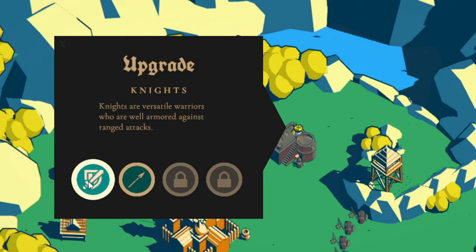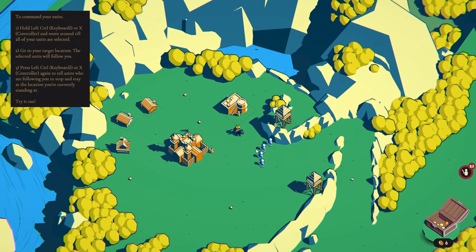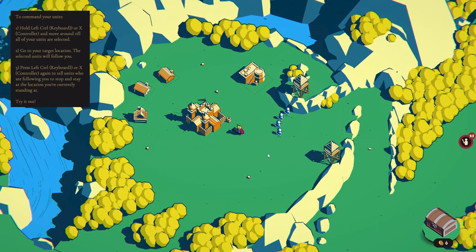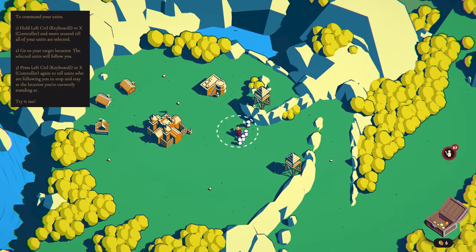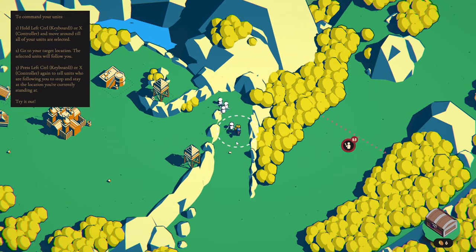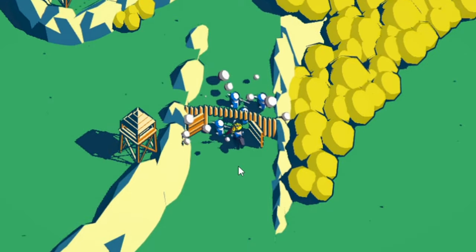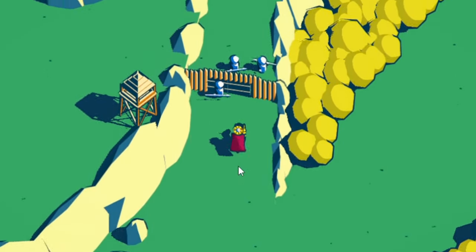Versatile knights — knights are versatile warriors who are well-armed against ranged attacks or spearmen. Fast and strong units do extra damage against fast enemies and slow them down. Not great against ranged units. I'll try that. Hold left control, move around until all of your units are selected, go to your target location, press left control again to tell your units. There we go — I think I'm at a little wall here.